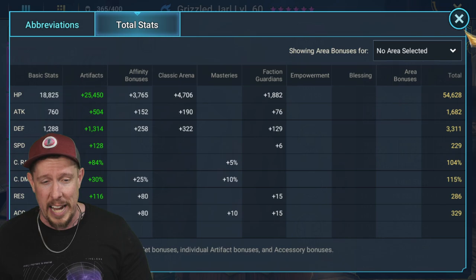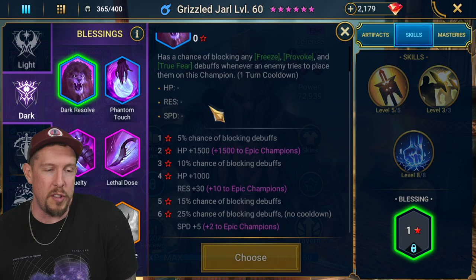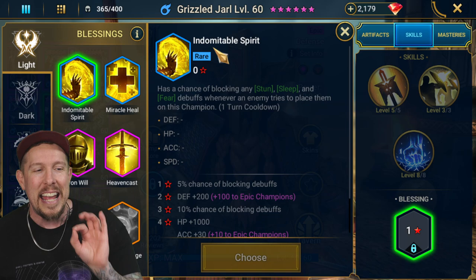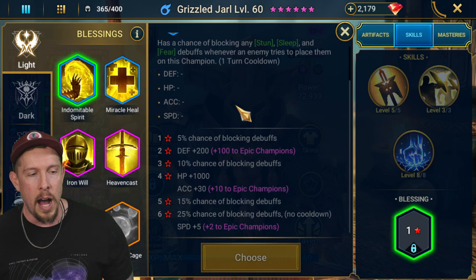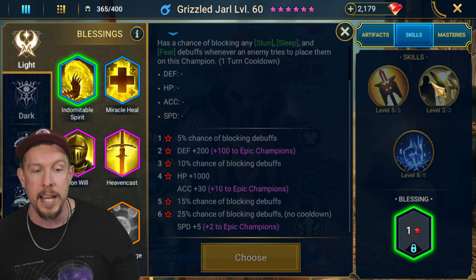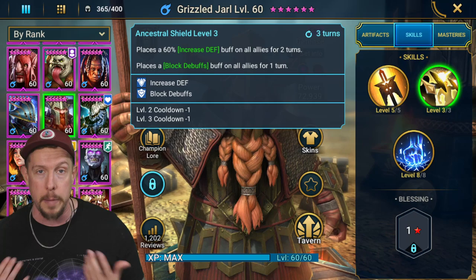I don't have him awakened, and I kind of wish I did. If I did, I'd probably go with Dark Resolve — mitigating freeze, provoke, and true fear — or Indomitable Spirit, mitigating stun, sleep, and fear. These are great for support champions because we don't want our revivers, healers, or big buffers to be CC'd. He's bringing block debuffs, so the champion who's bringing block debuffs — you especially want to make sure they are not CC'd by the enemy team, otherwise your entire team is going to miss out on that valuable turn of block debuffs.